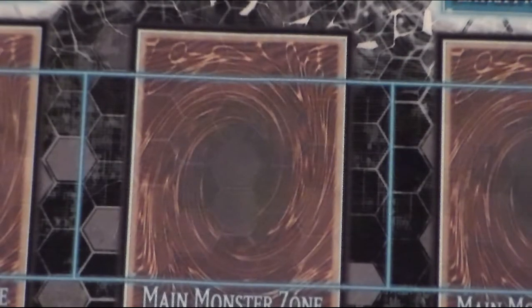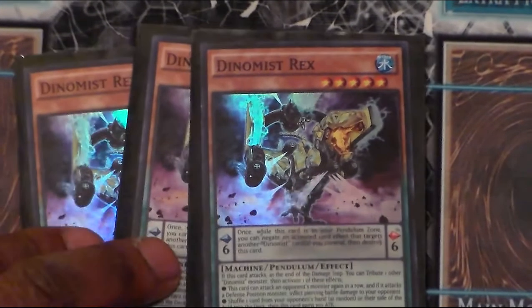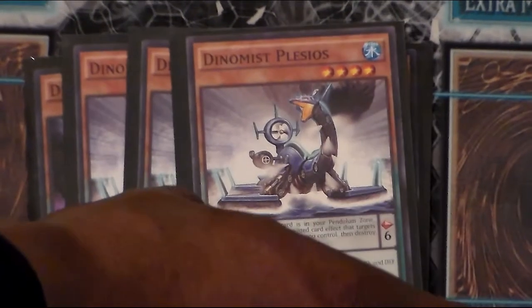Starting with the monster lineup, we have three copies of Dynamis Grimlock, aka Rex. This one has a mini Ignister slash BLS sort of effect, so he can attack twice. He can actually shuffle a monster away by tributing a Dynamis monster. He's a scale six, and while he's in the scale he protects Dynamis cards from being targeted by destroying himself, so it's a good deal.